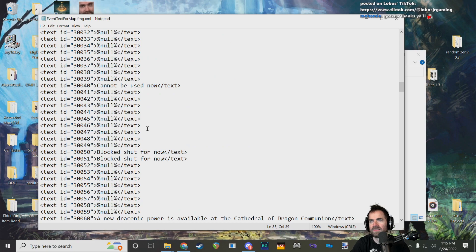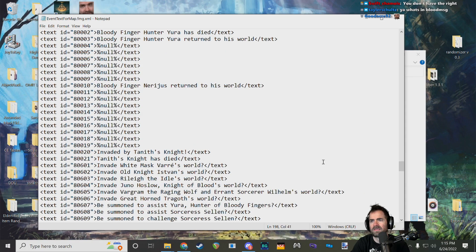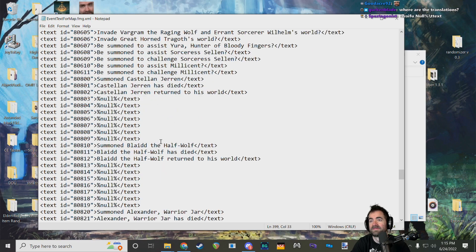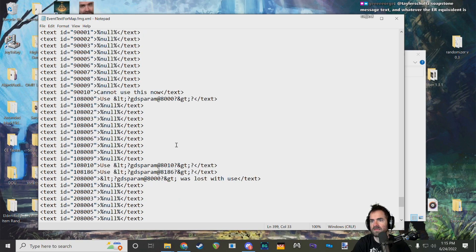If you wanted to mess with any of those, it wouldn't be too hard. This is also where a lot of cut content gets found immediately, because unused text is very ripe for juicy cut content lore. A lot of cut content has raw files that are difficult to interpret or are all in Japanese, but if they cut anything at the last second that already had an English translation attached to it, we'll often find that here in the text.